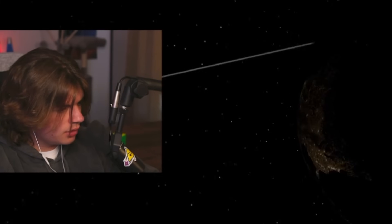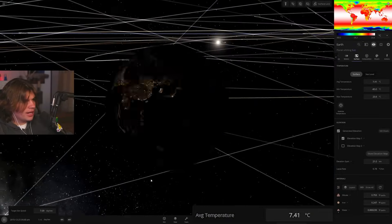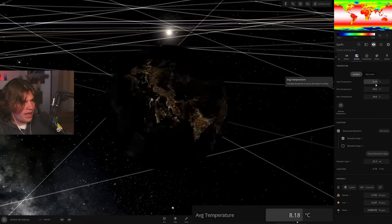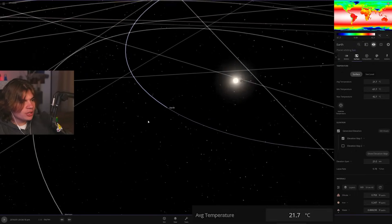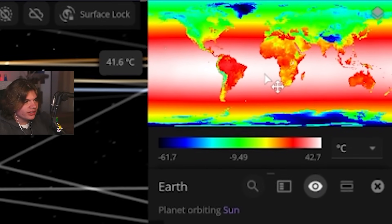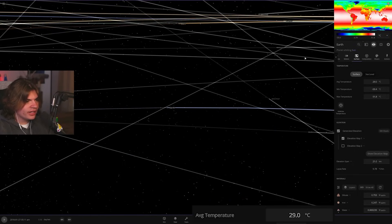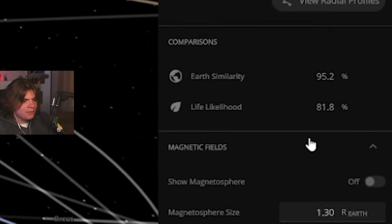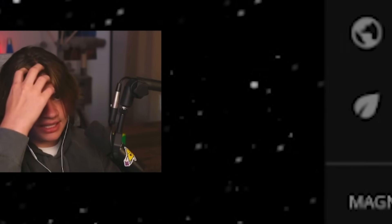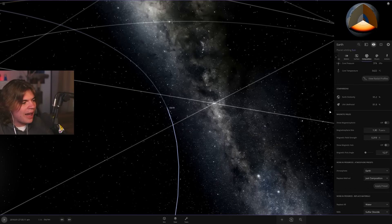One year is going to have a lot of climate change — we're going from global warming to global fire. The average temperature on Earth right now is 7°C. As it gets closer to the sun you can see it rise. At the closest point the average is 21°C, with ocean temperatures at 41°C on the equator. The life likelihood dropped to 81 — usually it's 95 — so this will definitely cause a mass extinction event.